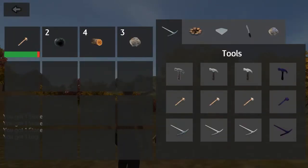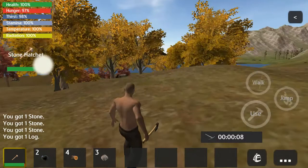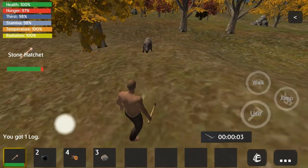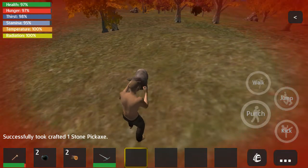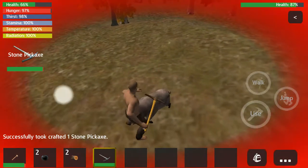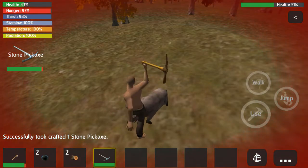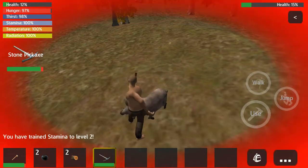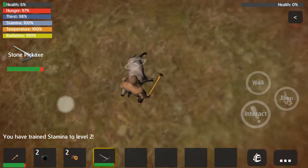Now let's make ourselves a stone pick. Yes, it's coming. What you want to do is — they don't take a ton of damage, that's a good thing. But they get used mainly for animal hide and boar. I'm going to survive at six percent.